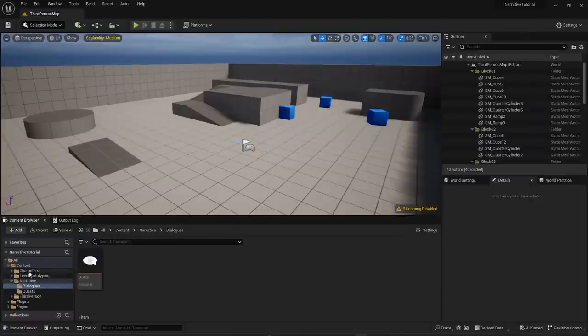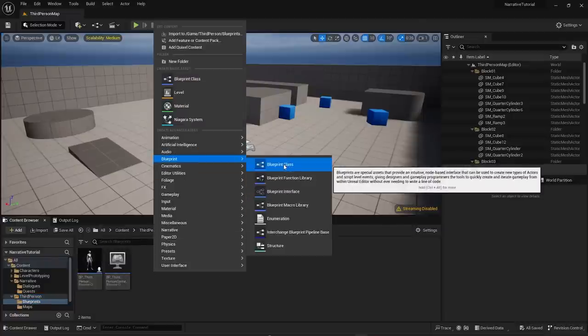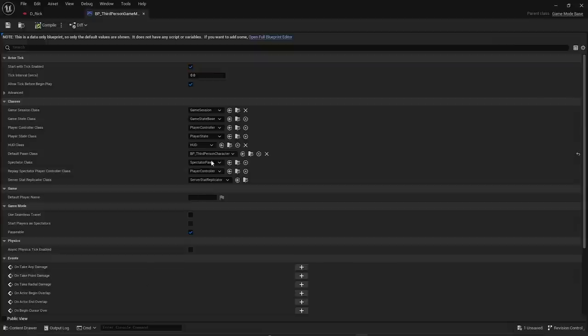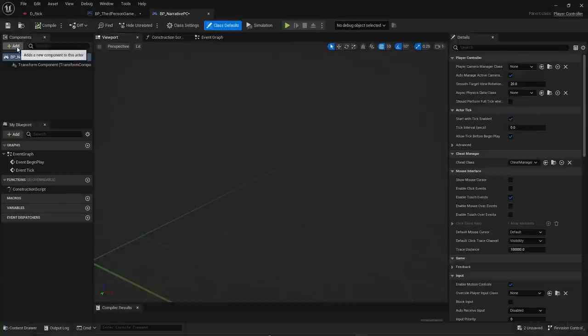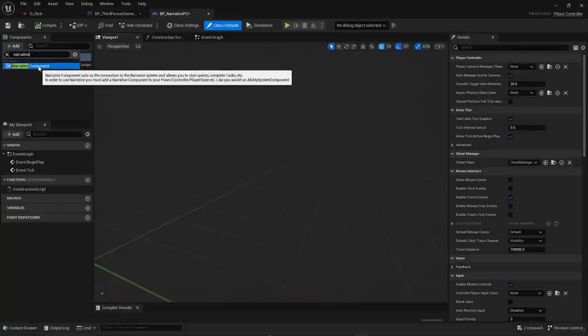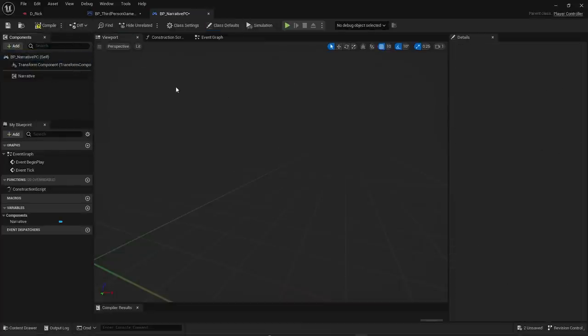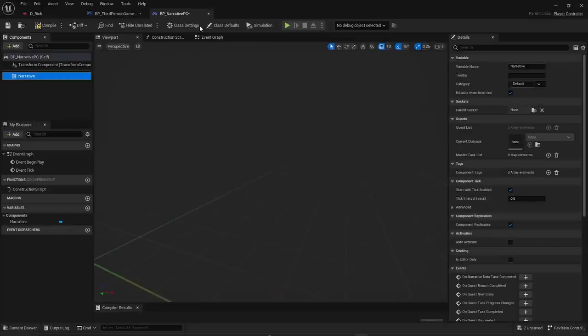To try out the dialogue, we need a little boilerplate setup. Go to the Third Person Blueprints folder, add a Blueprint Class of type Player Controller, then open the Game Mode and set the Player Controller to the one you just made. Open that Player Controller — you generally want to put your Narrative component here because if you change your pawn, your quests and dialogue remain valid on the controller.